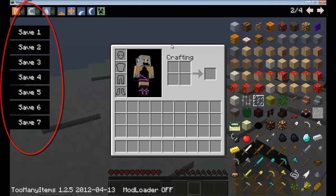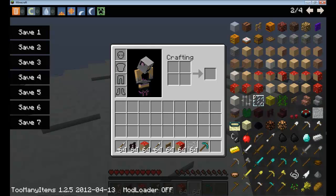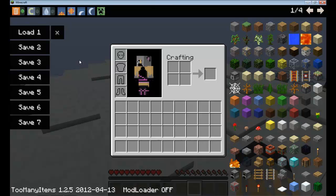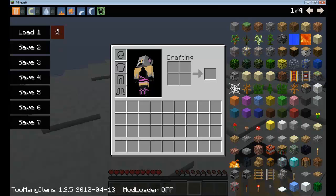Section two is basically saving stuff in your inventory. It's not your world save or level save — it's the saves in your inventory right here. If we have a bunch of stuff in our inventory that we want to keep, we click Save One and it saves that. Say we died and lost all our stuff — if we click Load One, it will come back to us. You can save up to seven inventory saves at a time. To delete a save, click the little X and it will go. That is section two.